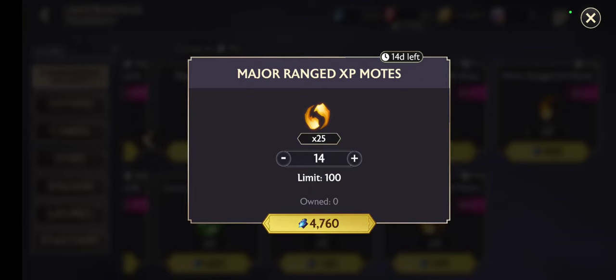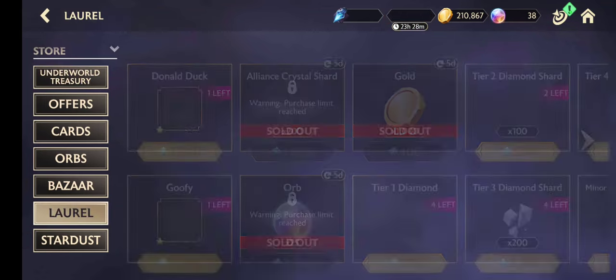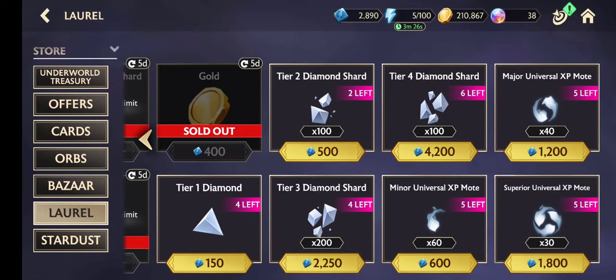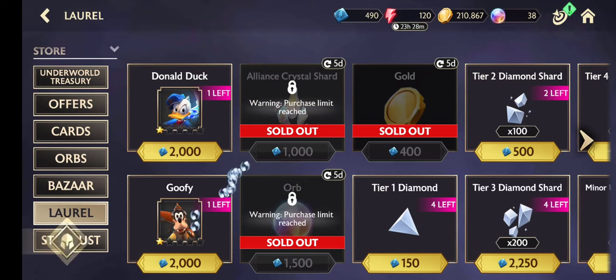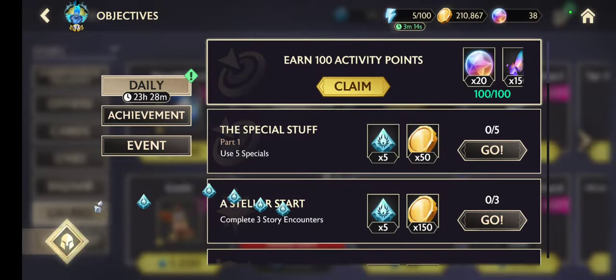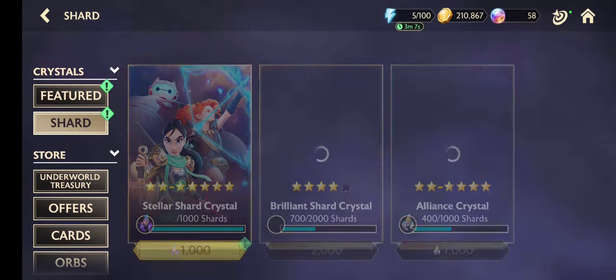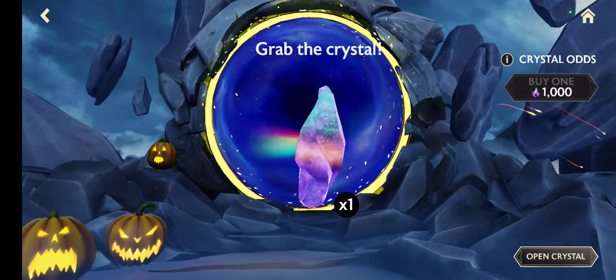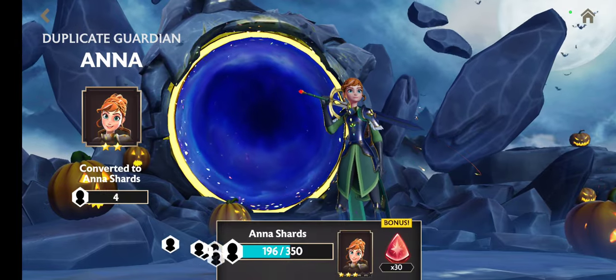Let's see. We also have something here from L'Oreal — okay, let's collect this one. Now I think I will have another chance for a crystal. Let's open that one — another Anna with two star.